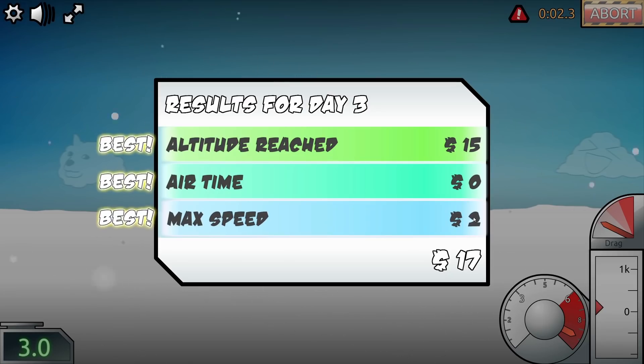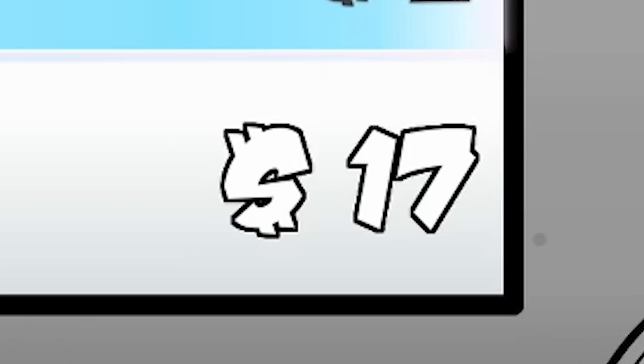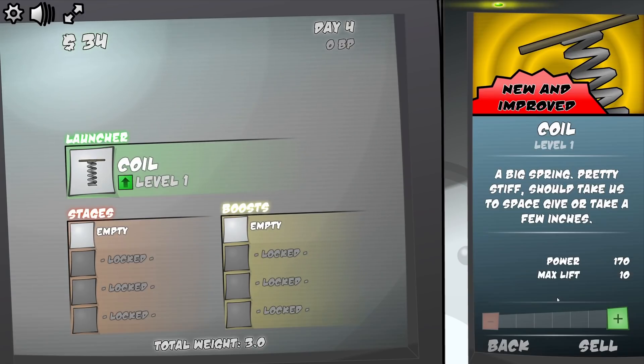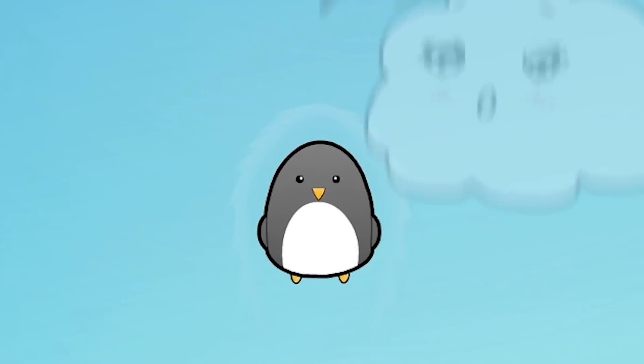So for our launches we gain money for high altitude, good airtime and a fast max speed. In total we've got $17. So we have the option to upgrade our coil from level 1 to level 2 and increase the power max lift. Let's see what that does.